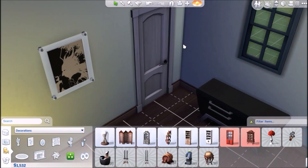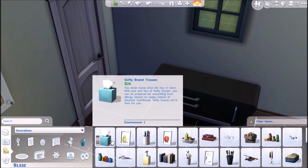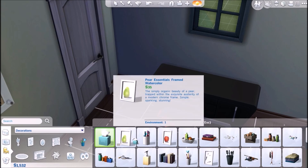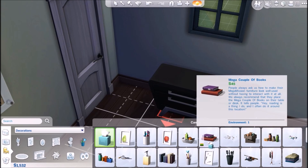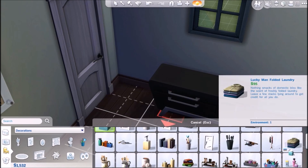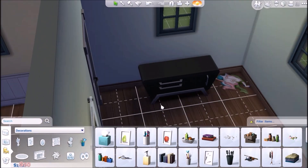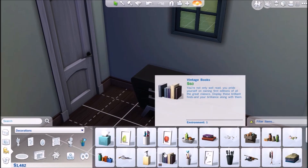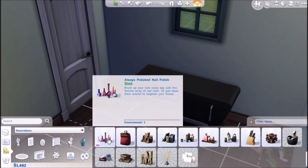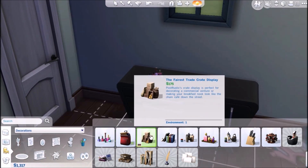Are there any other little things we could put in? Oh, clutter — there we go. We could give her a pile of laundry. It's fifty dollars to put a pile of laundry on your floor, but we'll do it to make it look a little more lived in. And ooh, nail polish — I love that! I wish they could actually paint their nails, that'd be really cool.